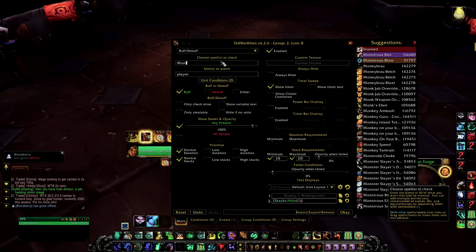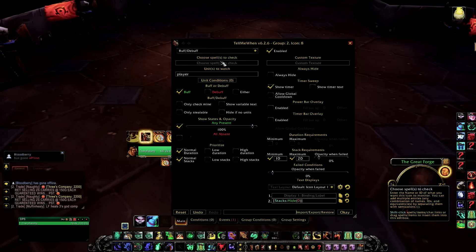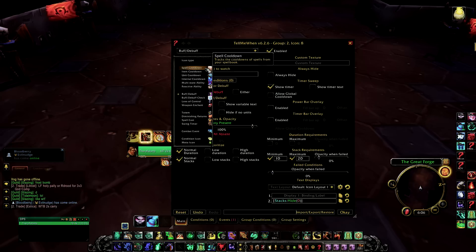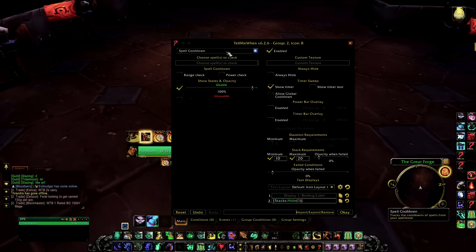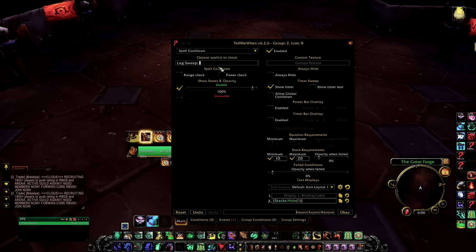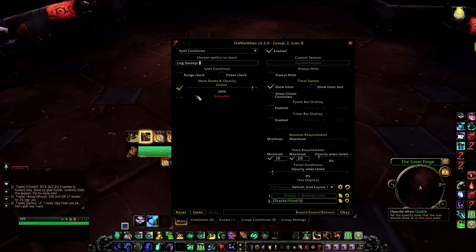I'm not sure which ones are supported, but for at least Mists of Pandaria the current trinkets are indeed tracked and in the database. If you're attempting to track a spell cooldown from your class, all you need to do is click on Spell Cooldown — it's so simple — just type in the cooldown you want to track. For example, let's say I want to track Leg Sweep. Just click on Leg Sweep, show timer.